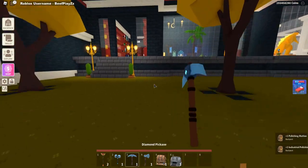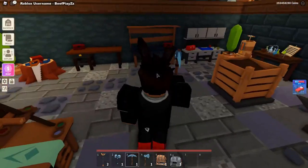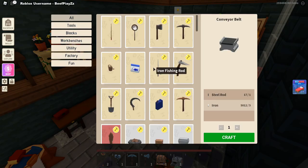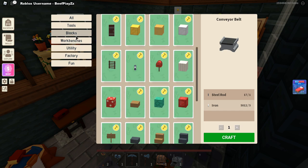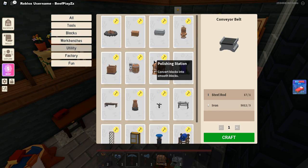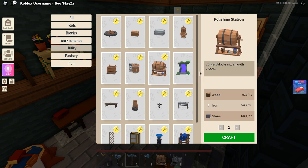Let me show you how to make them. You can either buy them from people or make them yourself. If you want to make them, head into your workbench and scroll down to Utility. You'll see the polishing station on the second row. Clicking that shows it converts blocks into smooth blocks and costs 45 wood, 5 iron, and stone.